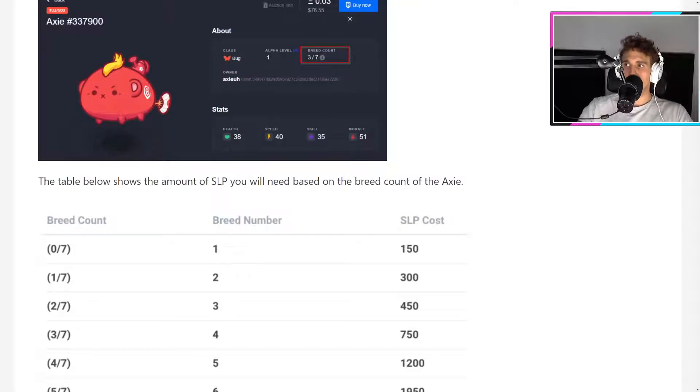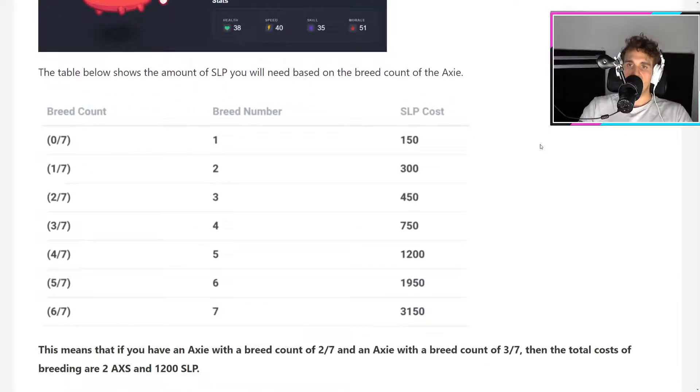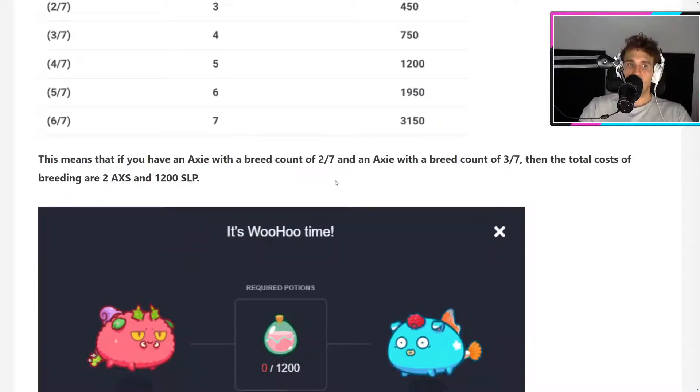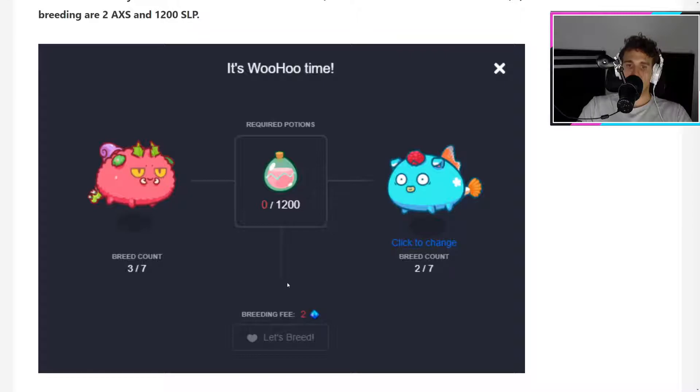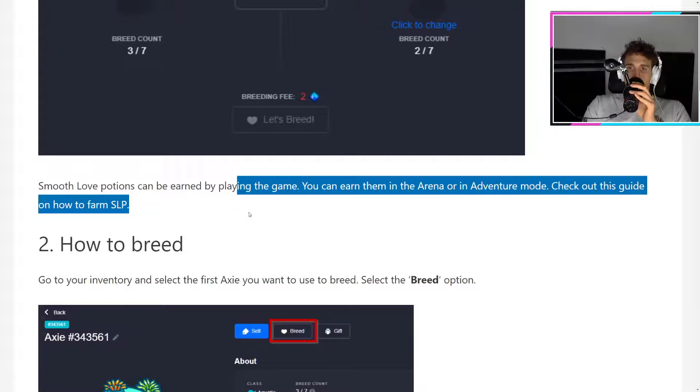We just had a huge Axie dump recently. But checking the table, it shows the amount of SLP you will need based on the breed count of the Axie. When you breed your first Axie, it's only 150 SLP, and then it gets more and more expensive. For example, if you have an Axie with a breed count of 2/7 and another with 3/7, the total cost is two Axies and 1,200 SLP. Smooth Love Potions can be earned by playing in the arena or adventure mode.